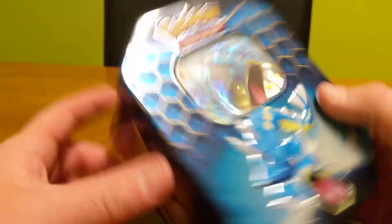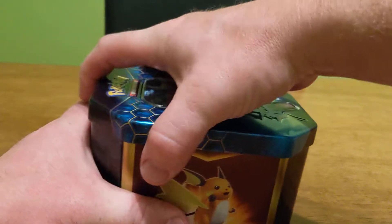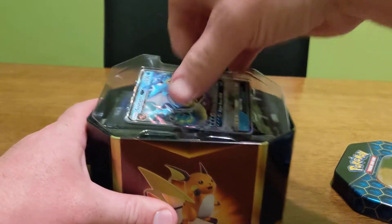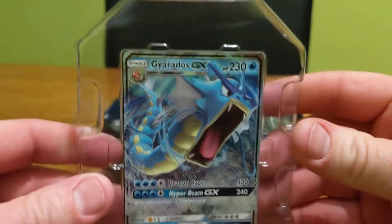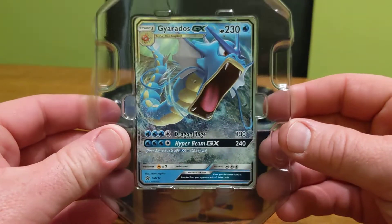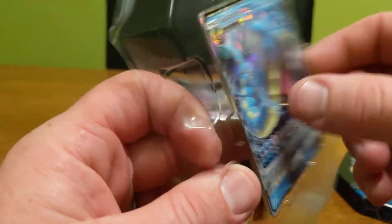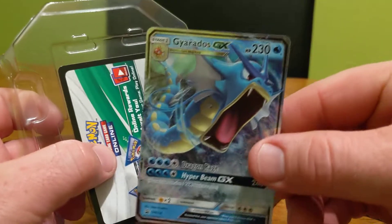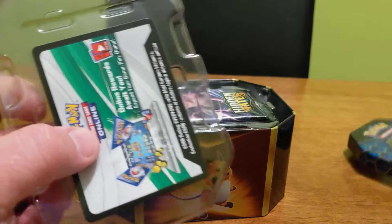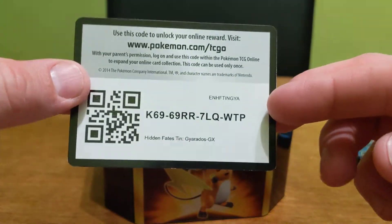Right, let's get to it. Let's get it open. So here is the Gyarados GX. That is amazing, that is awesome, isn't it? Nice texture to it as well. It's a nice glossy texture. We have the code card — there it is for you guys.